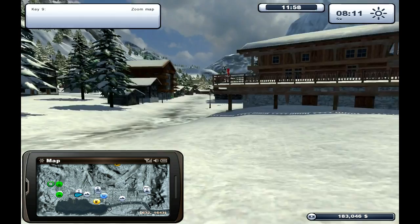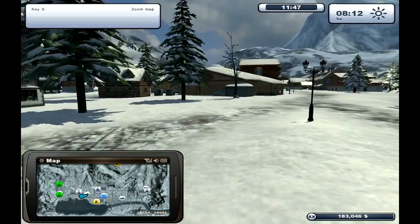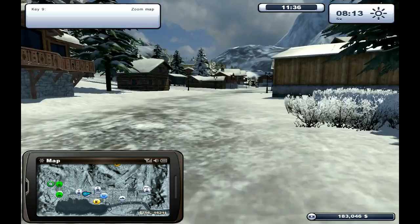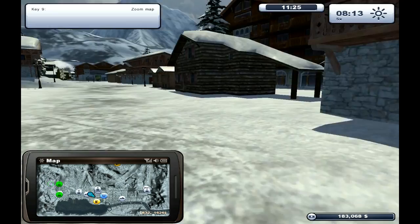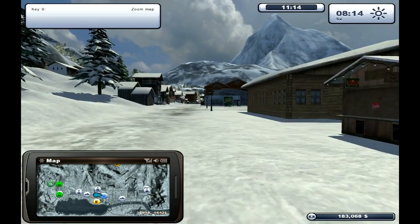I need to find out where the shop is — where you pick up all your stuff. There should be a sleigh outside of it. It's a pretty big map. Do you see that car? Is that it there? Yep, there's the shop. Brilliant.